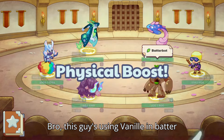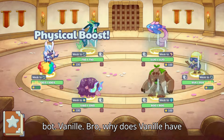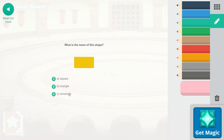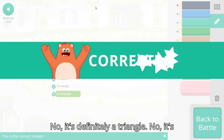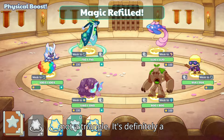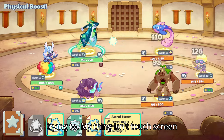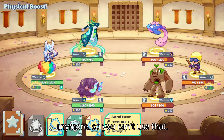This guy's using Baneel and Badder Bot — Baneel! Why does Baneel have that much health? Because Baneel's GIGA. It's definitely a triangle. No, it's not a triangle — it's never really a triangle. Use Tailwind. No, he's trying to — my thing isn't touching me anymore, so you can't use that.